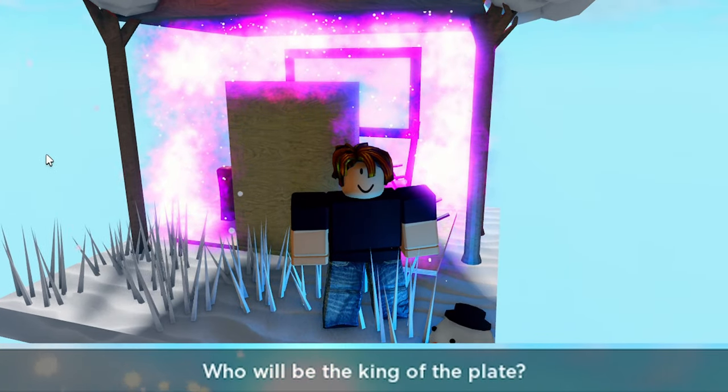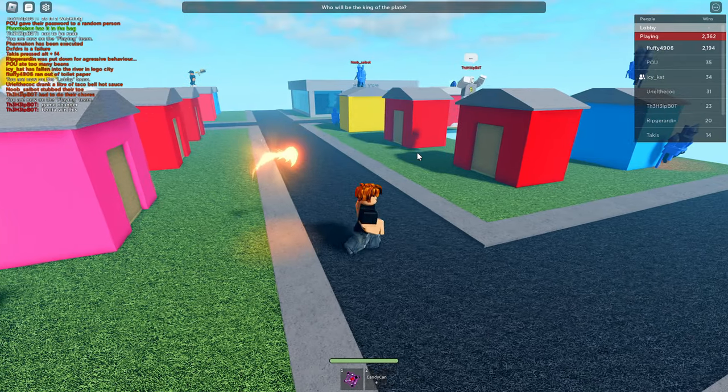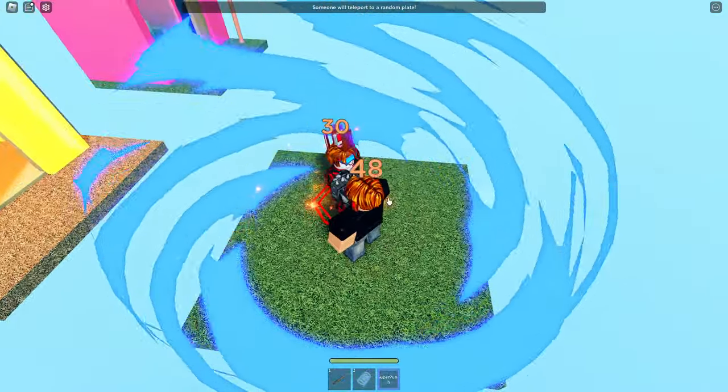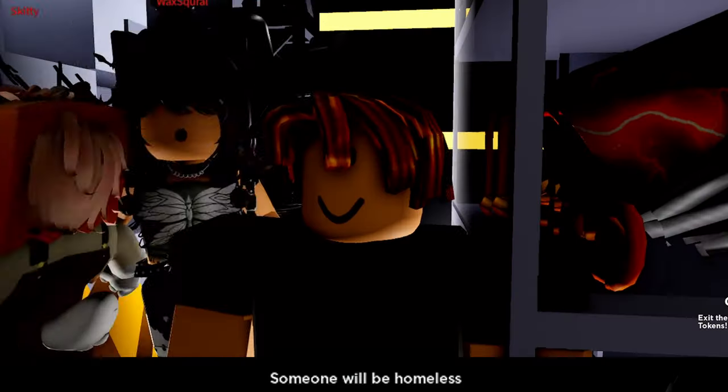The next event category is plate events. The first is the king of the hill event, which replaces whatever is on a random plate with a blue ring that lasts for 33 seconds. You get three points for every second you stand within it, and everyone in the blue ring gets a super fist to punch other players. The player with the highest score by the end will be given a force field for a minute and a half.